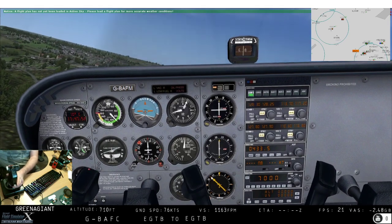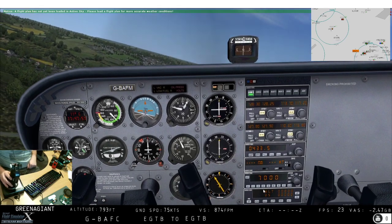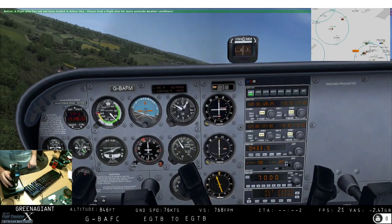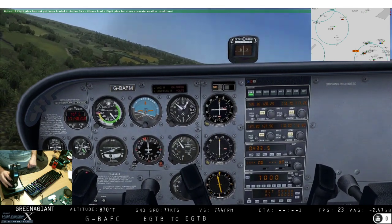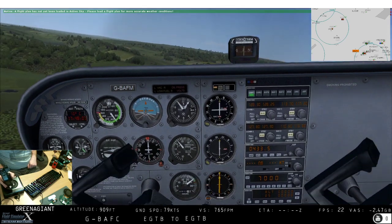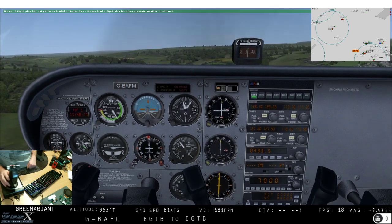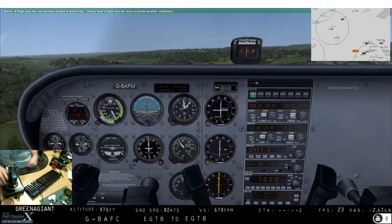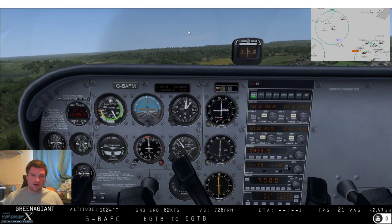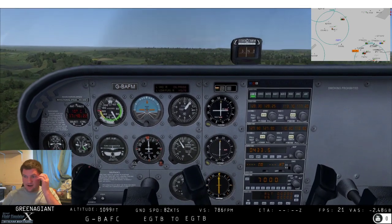Importantly, if we look down here on the ADF, we can see it's now sprung into life and it's pointing over that way. So let's go over that way - we'll turn left towards it until it is vertical, pointing straight up on the screen as you look. That is us now flying straight towards the NDB. Well done - you know how an ADF works now. Easy as pie!